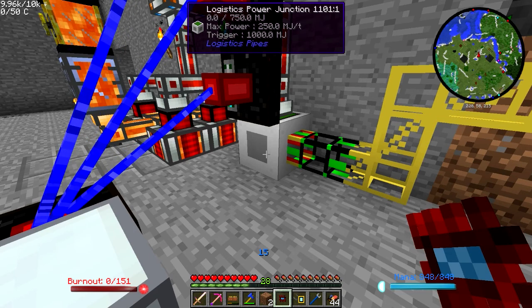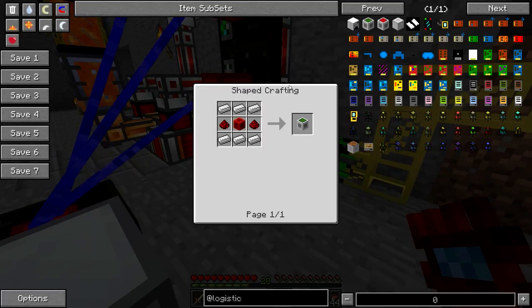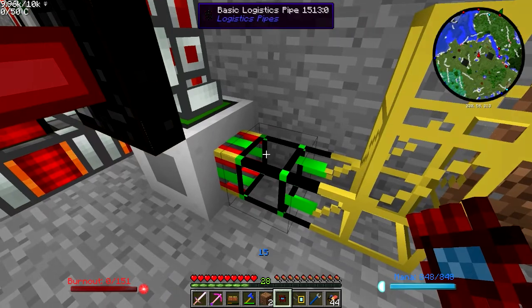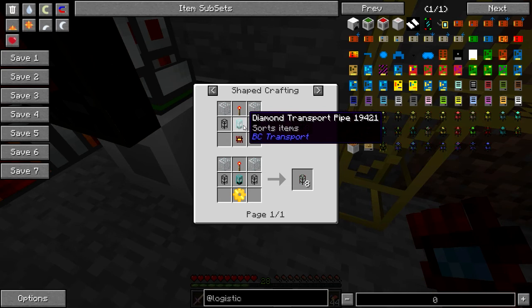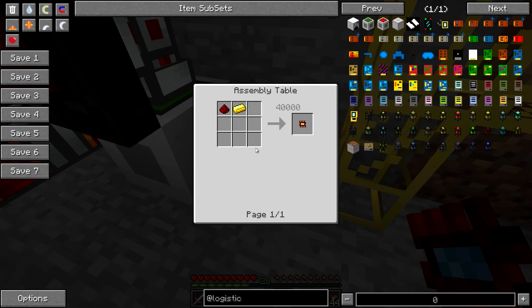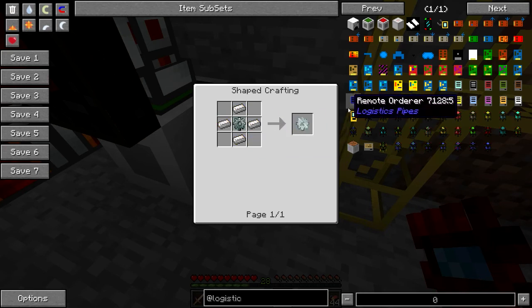So we've got a logistics pipe power junction here — very cheap to make, nothing too expensive. You need this to power the logistics pipe system. Here we've got a basic logistics pipe attached to it. These are a little bit expensive to make. Diamond pipes require two diamonds for eight, so it's two diamonds for eight of these as well, and some gold. You can use the redstone golden chip sets, which are a lot lighter on materials but require energy to make. Or the golden gears, which require a lot of ingots.